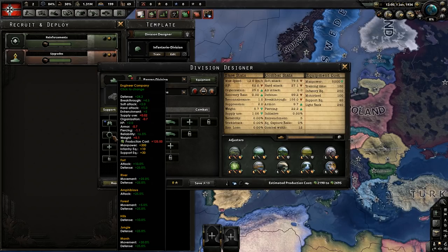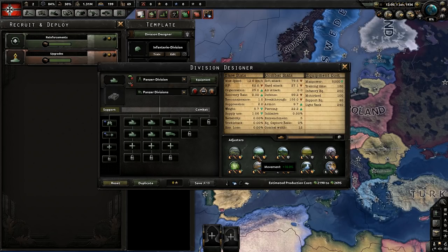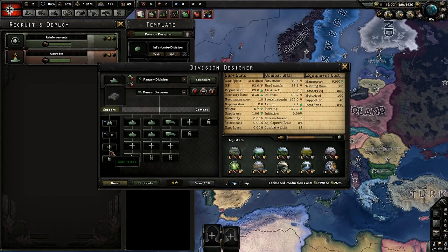Next is a recon company. They upgrade the defense of the unit, and they also later on help you decide what kind of tactic you really need to use best. If you use the correct tactic in battle, you can actually get bonuses against attacking enemy units or defending against them. So recon, engineers, and either an artillery or anti-tank support company are really the most important things to have and are always a must.